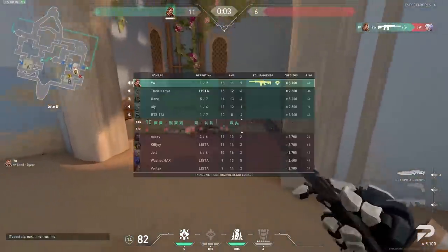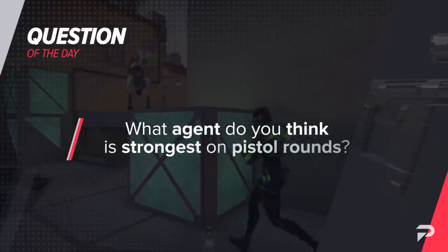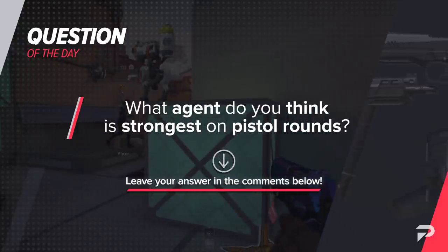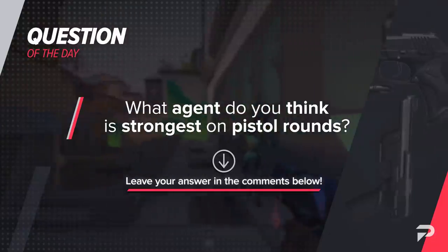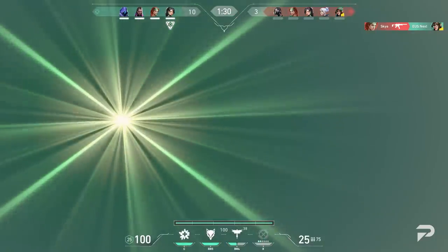Before we move on, we have the question of the day: what agent do you think is the strongest on pistol rounds? Personally, I think Reyna has a specifically busted kit for taking over pistol rounds, since her heals are insanely valuable and breaking past one-shot headshot range for Ghost is great for keeping the ball rolling. Let me know what you guys think in the comment section down below.